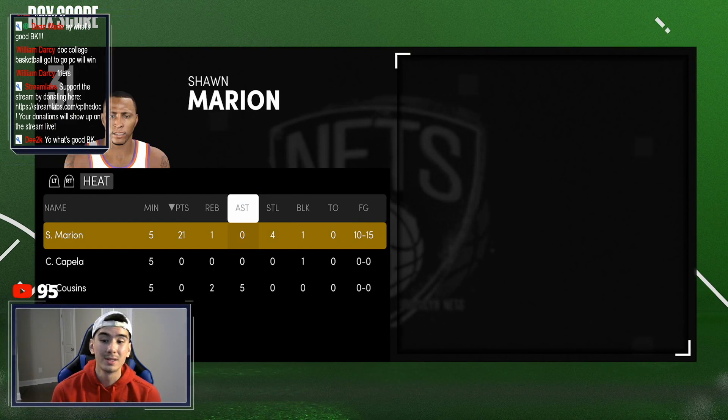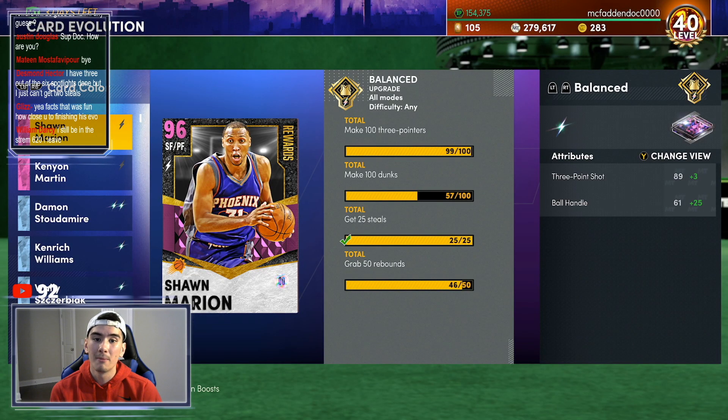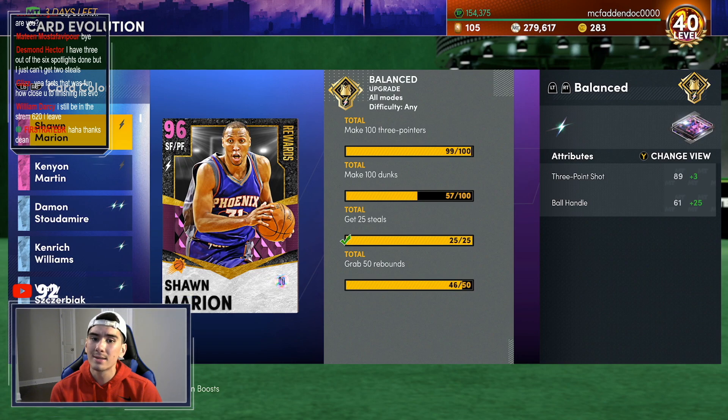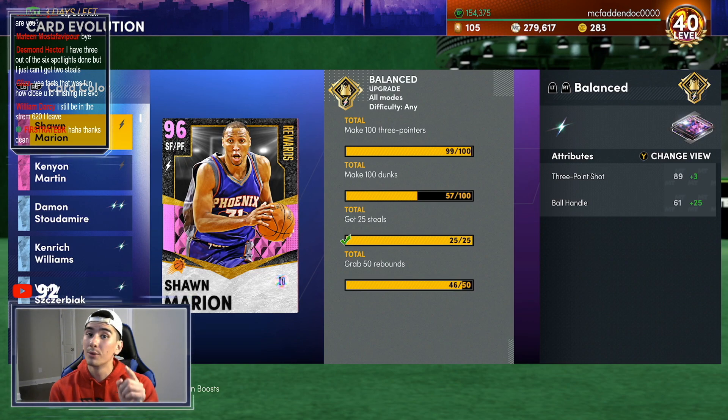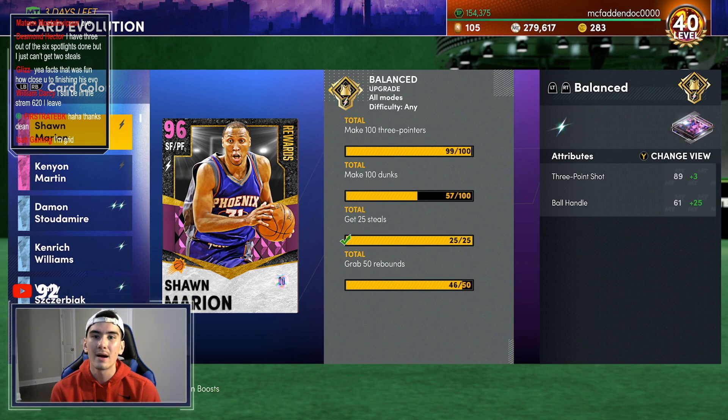For anybody who's watching, this is the best way to get steals. We need one more three-pointer with Sean Marion, 43 more dunks, and four more rebounds — but at the end of the day, we are done with the steals. You guys just saw the easiest way to get those steals. You can get the steals done in less than 30 minutes if you really lock in.